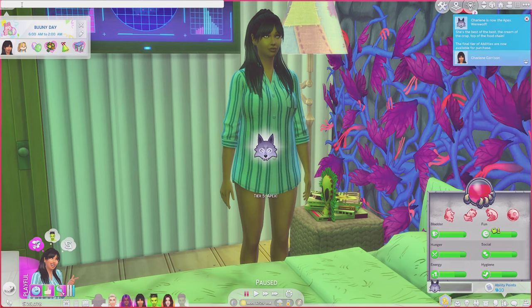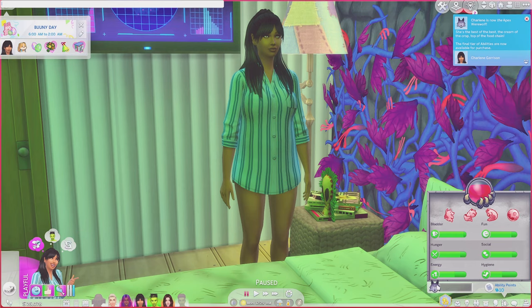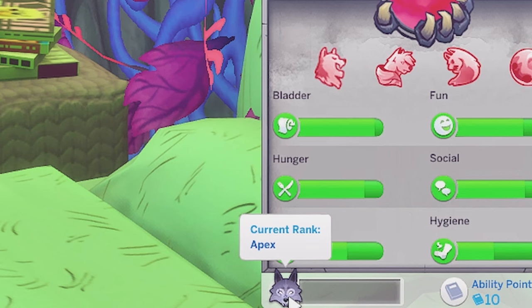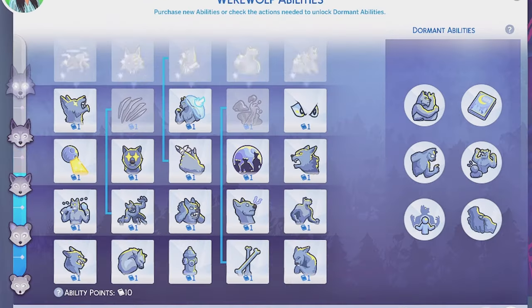You're a legend, you're a beast of a werewolf — you just did it with the click of a button. You're the cream of the crop, top of the food chain, and now you have the ability to purchase some of the new abilities. You can still progress as an Apex too, it's not over. Top of the food chain — all your abilities unlock, choose what your werewolf wants to be.